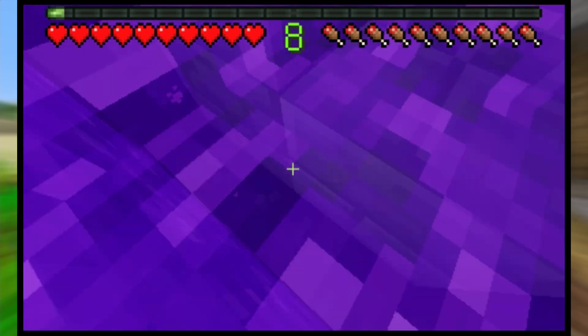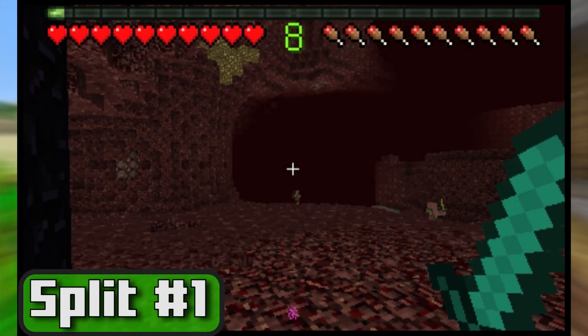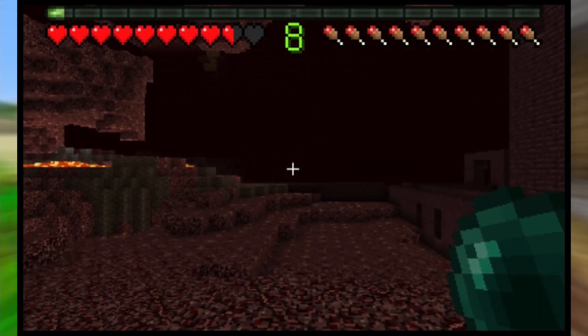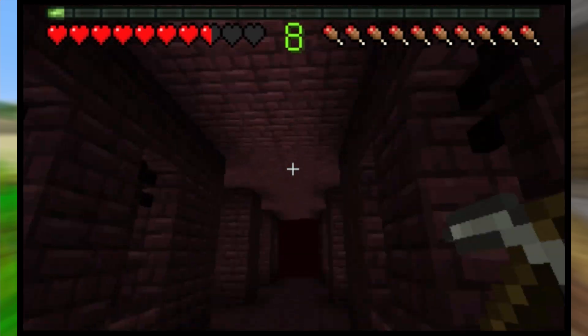Now, if you have LiveSplit set up, now would be the time to make your first split. Once your nether loads, immediately turn left out of the portal and throw an enderpearl around here. They should place you in an area where you can see the fortress. Pearl it in this exact location and from here you should see a blaze spawner out in the open.